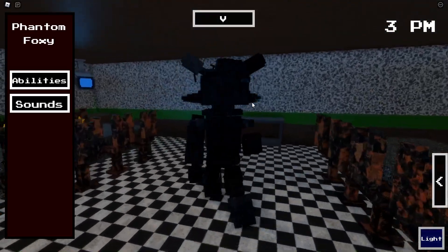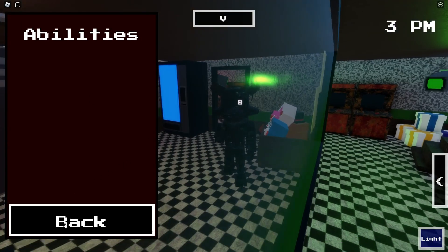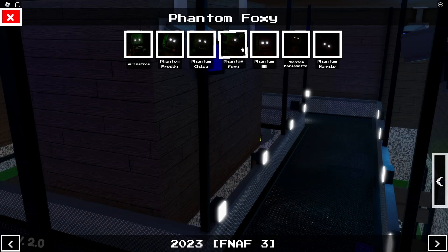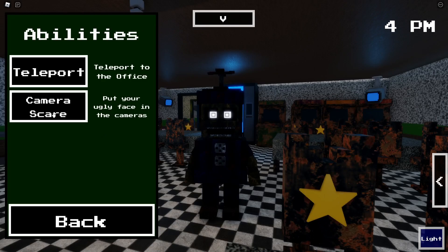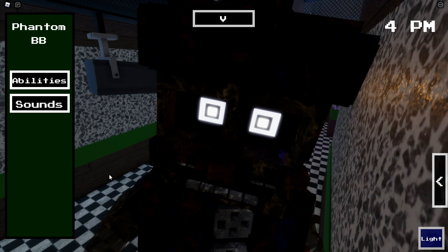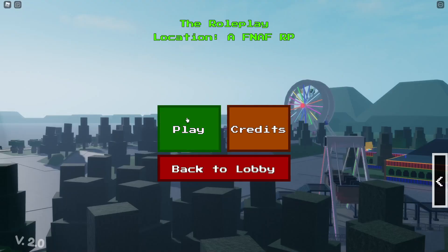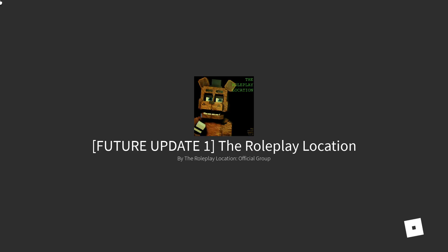Phantom Foxy looks really cool. He also has a teleport ability like all the Phantoms apparently. Let's check out one more — Phantom Balloon Boy. We have a camera scare and a teleport as well. There is FNAF 3 with some of the Phantoms and Springtrap covered. Now we're moving on to FNAF 4 and the Nightmare animatronics, set in 1983.